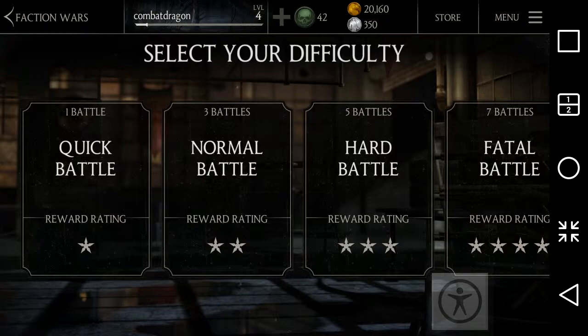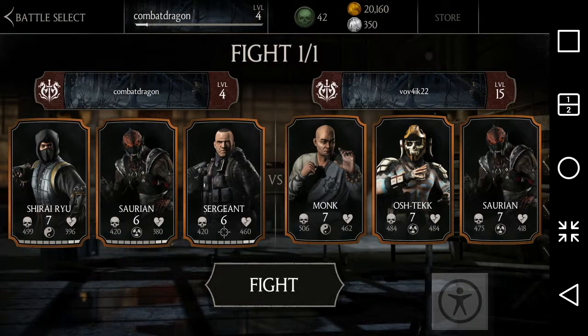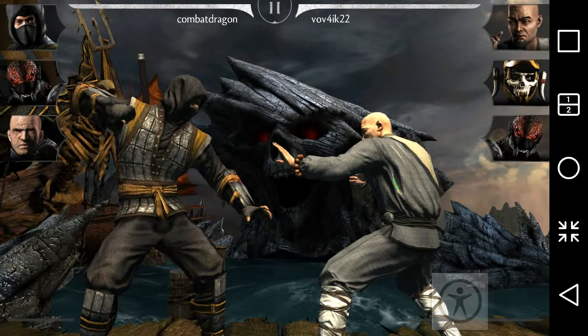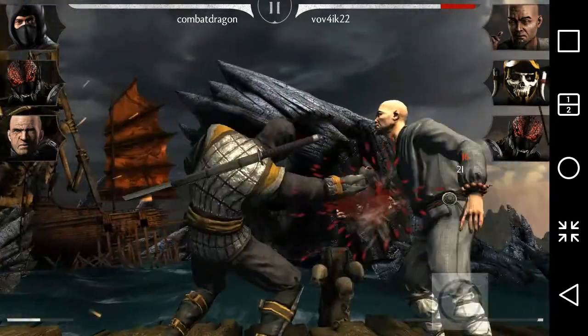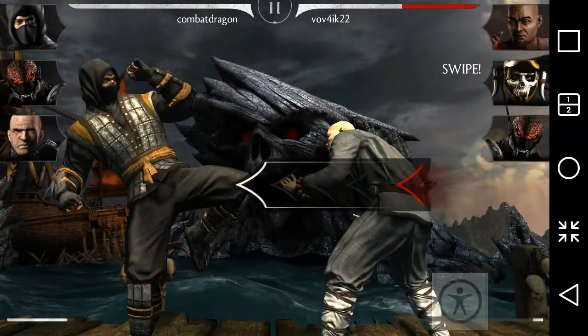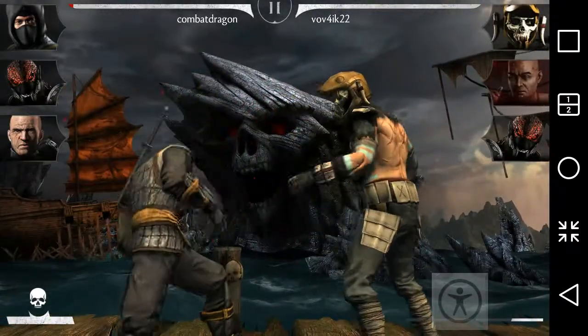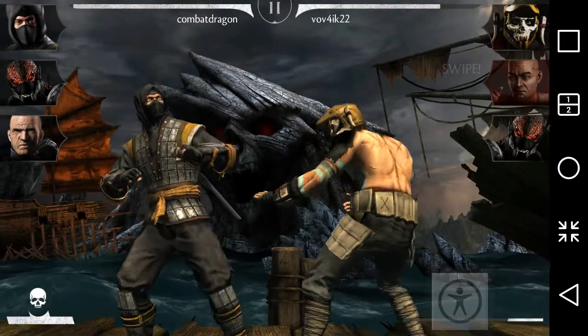In faction wars you can go to the leaderboard, fight alone, or do a quick battle. The combat is an online thing as I mentioned. The key thing is to not give any chance to your opponents — if they get a chance they will ram you in the same way.